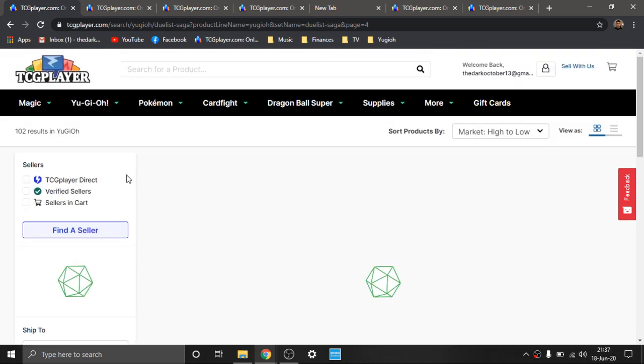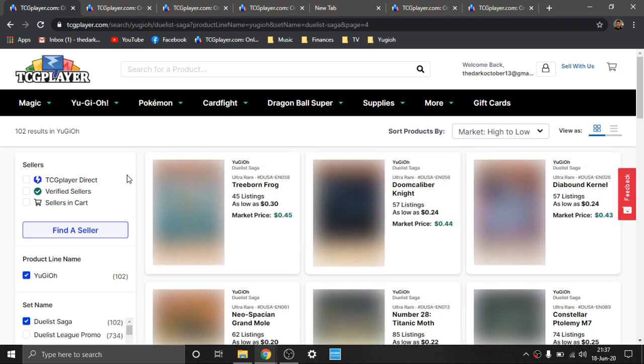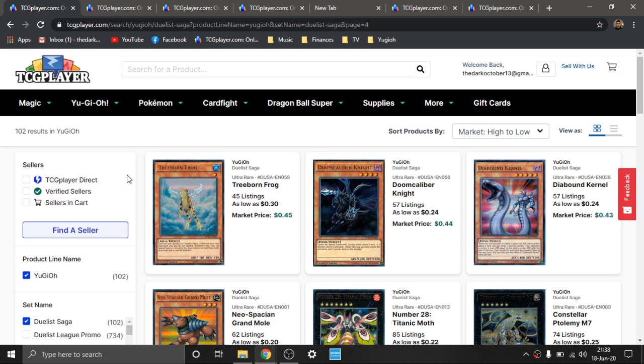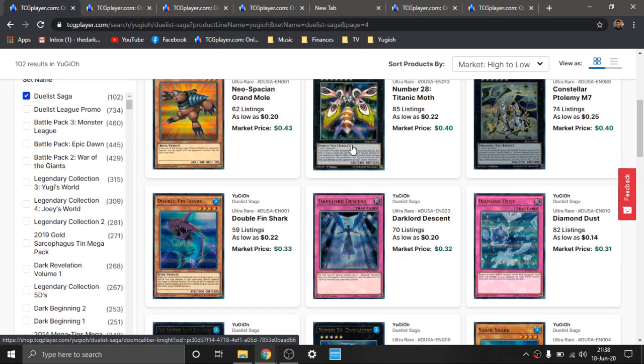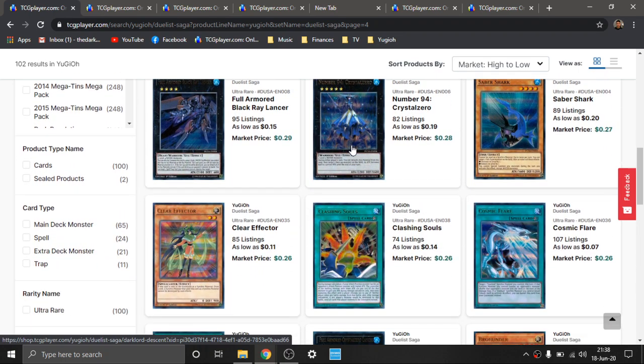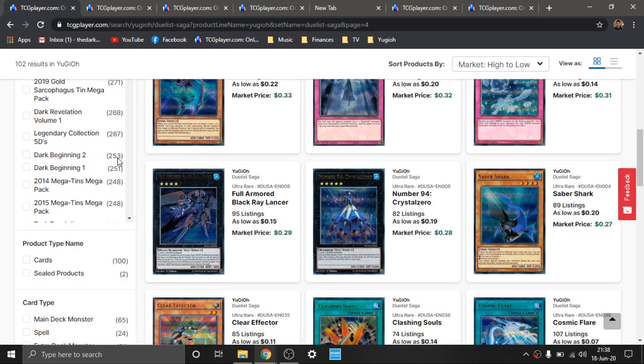Dandylion — I like the Secret Rare Dandylions from one of the Legendary Collection sets. I think it was either 5D's or Legendary Collection — I can't remember. There's also an Ultra Rare print. Doom Calibur Knight — I really like this a lot. There's also the Turbo Pack Ultra Rares, which are really nice too. But this still looks very, very nice because of the Duelist Saga rarity, which is really cool. This is just an old-school anti-meta card that I really like still to this date. Effect Veiler is really great too. Clear Effector — another kind of hidden gem.